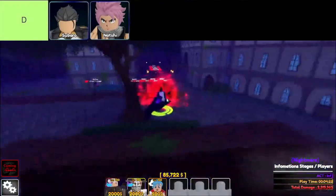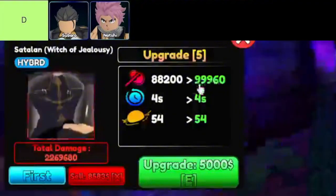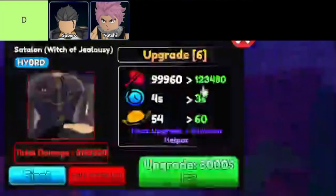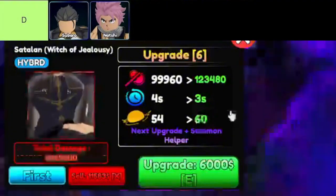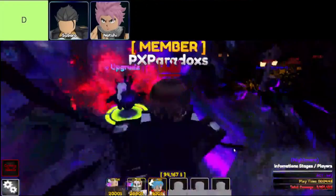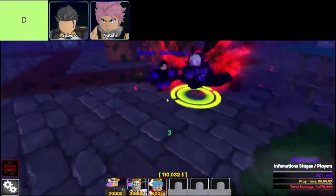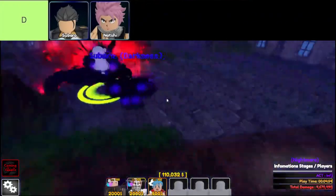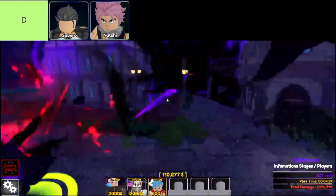Then there's Natchi, kind of like a long-range Killua with some extra range thrown in, which sounds great, right? The issue is his cooldown is a bit longer, and his DPS takes a nosedive compared to Killua. It's like he's trying to be a better version of Killua, but ends up just being a slower, weaker one. If you've got him, maybe hold off on using him in those tougher battles, because he's definitely not packing enough punch to really make a difference. Subaru and Natchi are the units you'll want to be cautious about — they're not terrible, but they just don't shine like some of the other units in the game.